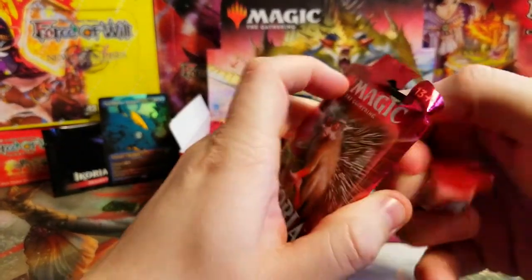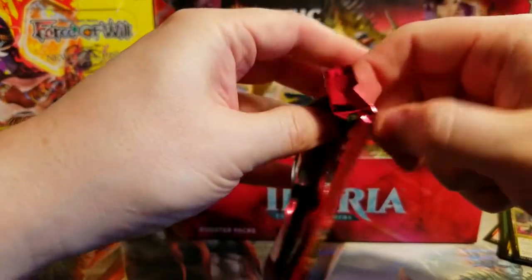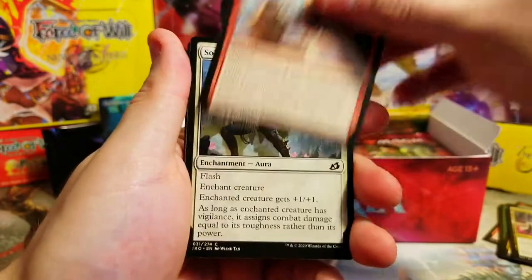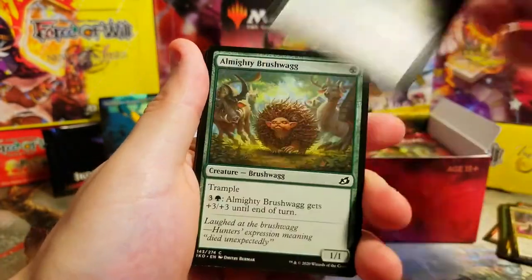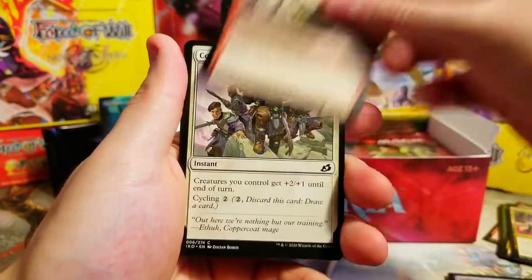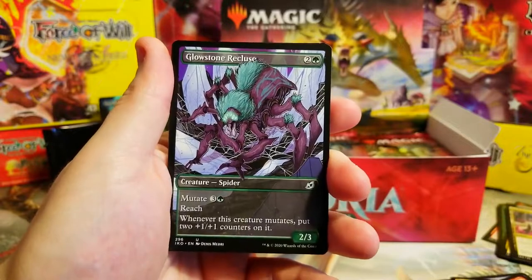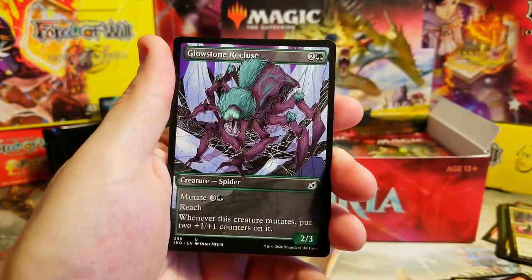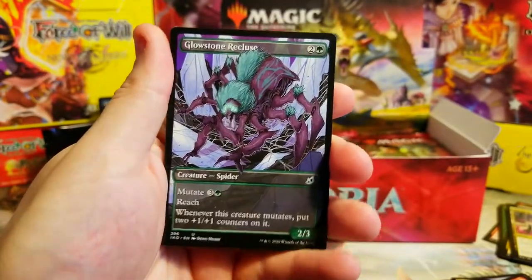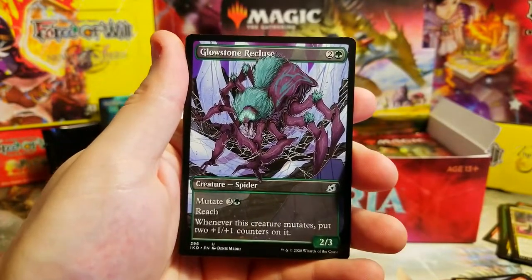This pack is opening a little weird. Solid Footing - going through these a little bit faster. Another Bushmak, Suffocating Fumes, Cloudpiercer. I want to get the alternate of this one too, really cool. Charge, Empathy. Our first showcase card - Glowstone Recluse. Just an uncommon, not a foil or anything, but man these showcase artworks are something else, they're so cool. Putting all of them to the side.